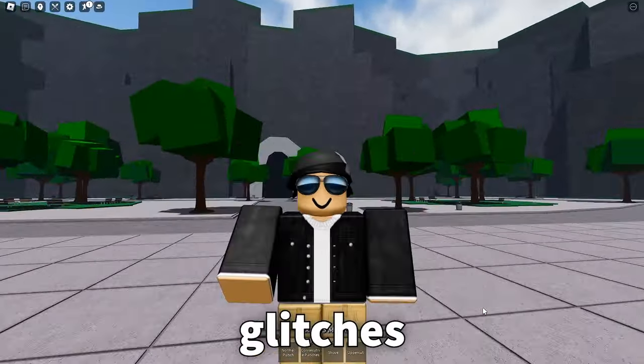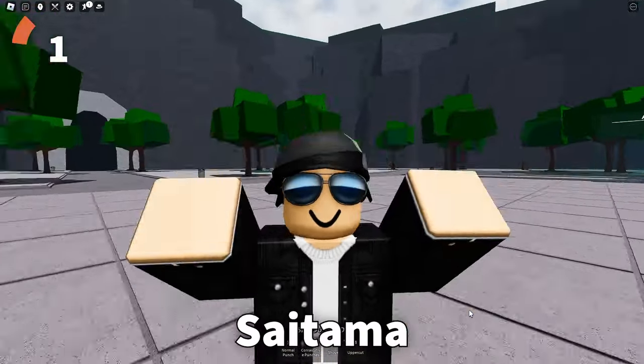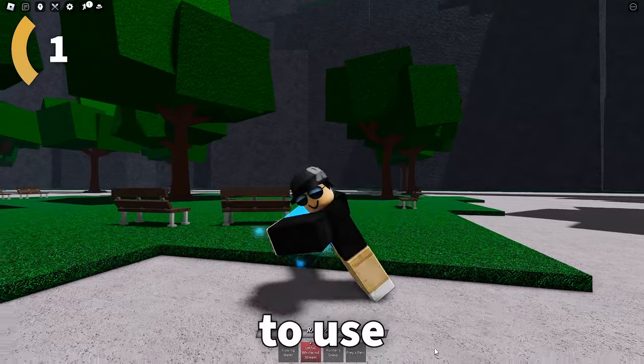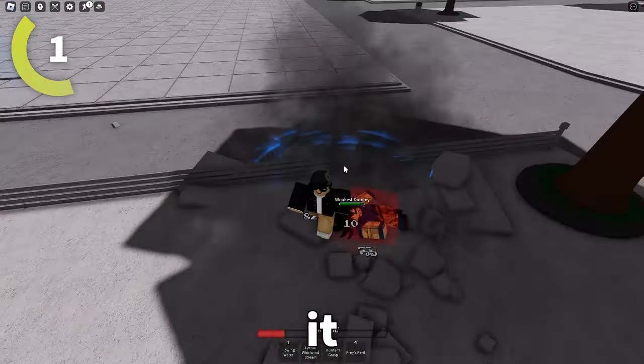Today I'm going to showcase the top 5 glitches in Saitama Battlegrounds. Coming in at number 1 is a glitch that's trending across Saitama Battlegrounds right now — the Webby Smash. To do this glitch, you're going to need to use Hero Hunter. Basically, you use Lethal Whirlwind Stream on a dummy, and then if you time it right,